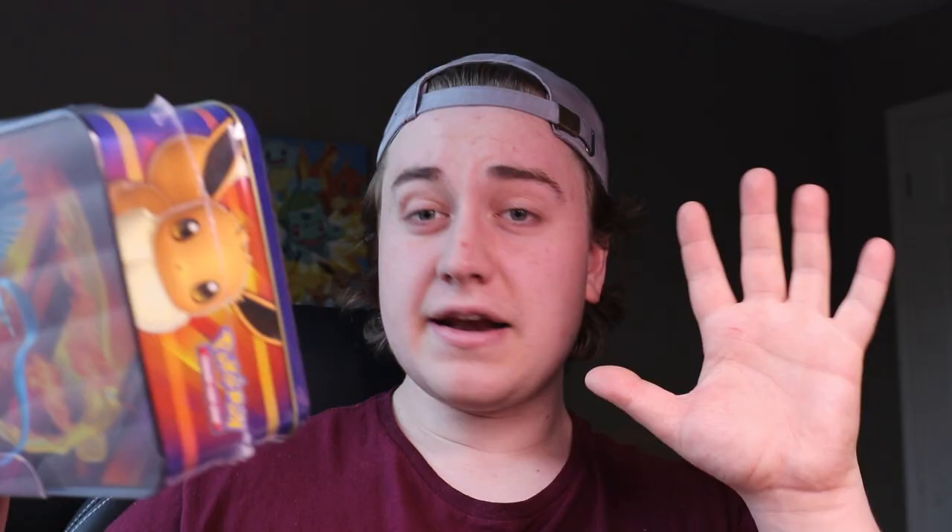Inside this tin I believe we're going to have five packs in total: two Lost Thunder, Burning Shadows, Sun and Moon base, and Fates Collide. A little caution before we get into this — I know these tins are notorious, specifically these lunch pails, for completely lying about the packs on them. With some Sword and Shield ones it said Lost Origin or Astral and didn't have any, but we're hoping this older one has what it says on the front.